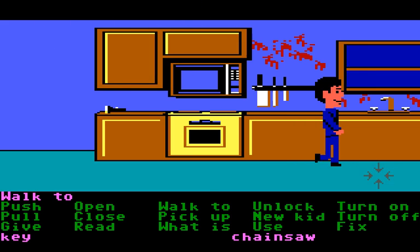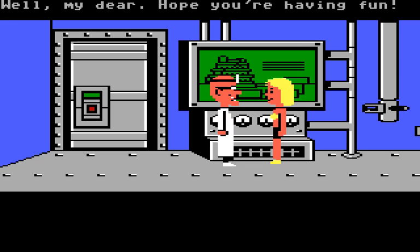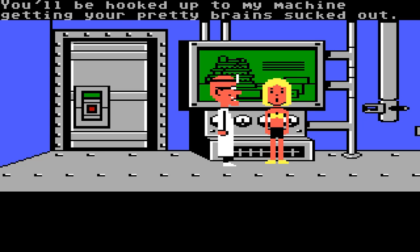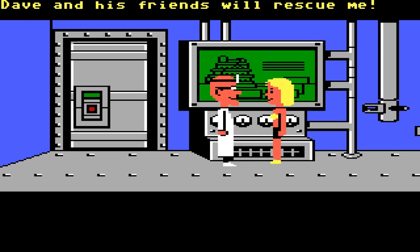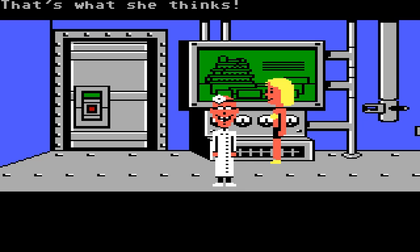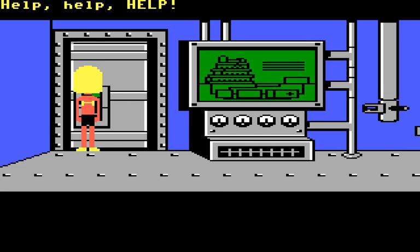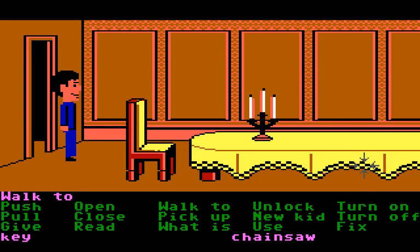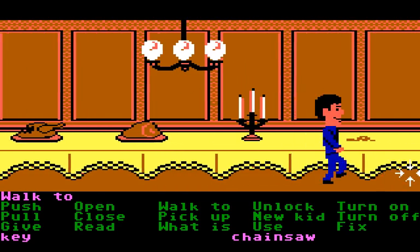Here's the first cutscene — this is Dr. Fred and Sandy, our victim, who we have to rescue. I'm not exactly sure if this is the first or second MS-DOS release of Manic Mansion. Some versions had the Edisons with blue skin, which I always found really weird. This version has the correct colors — I think it's the one that came from Day of the Tentacle, which had the original Manic Mansion fully playable as part of the game.